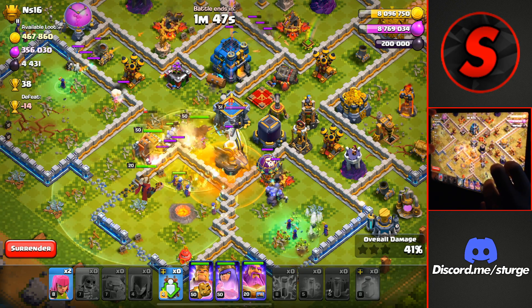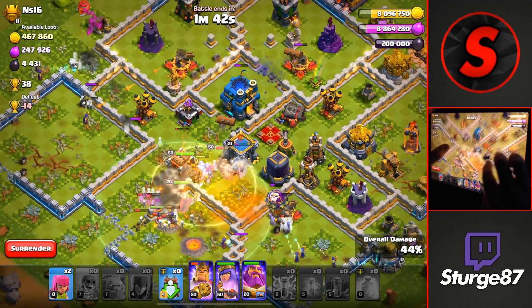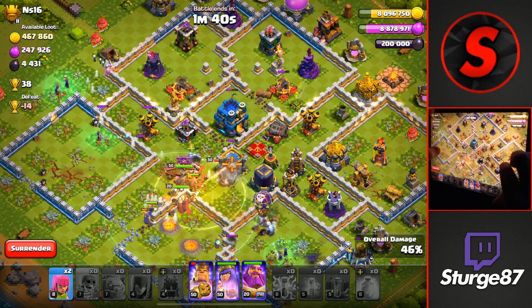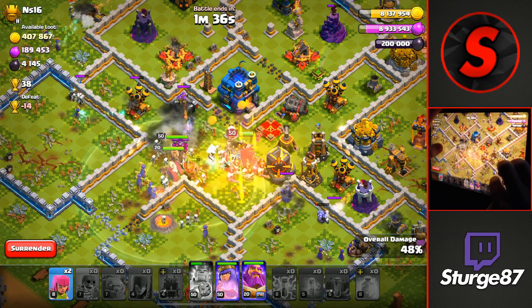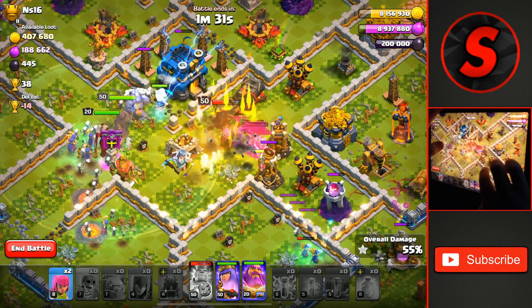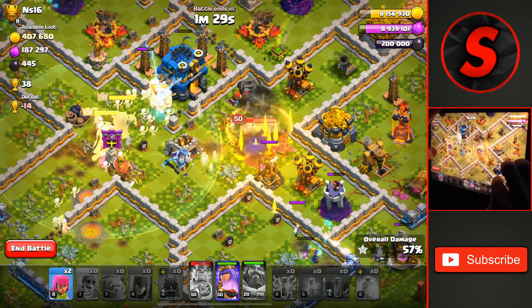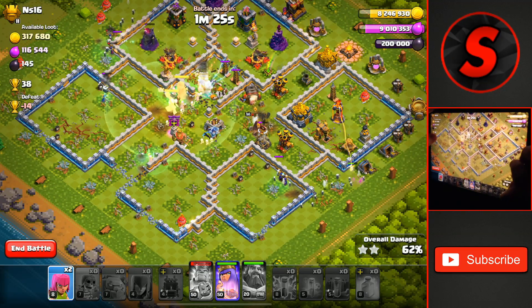We'll also use the Warden's ability as we get our way through the core of the base, and also use our Heal Spell through the core. The Clan Castle Electro Titan will come out in a few seconds as the Log Launcher runs out of health. We are taking down that Town Hall for the first star. We'll use our King's ability, and then immediately after the Barbarians have spawned, we'll drop the Warden's ability as well. The Giant Bomb goes off and we take down the Town Hall for the second star.